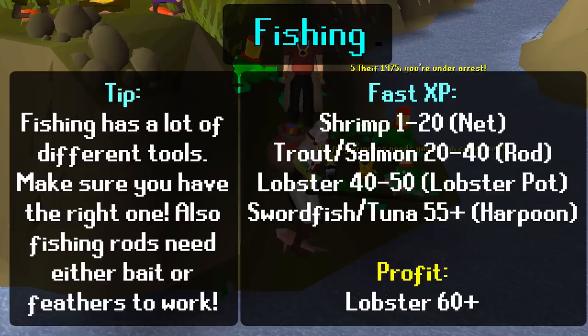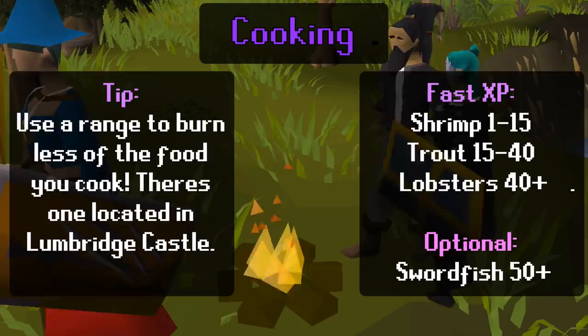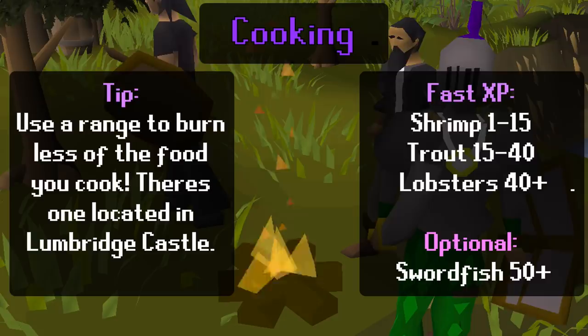Fishing is a resource-gathering skill where you simply use a net or fishing rod with bait or feathers to collect fish. Whether you use a net or rod depends on what you're fishing. Cooking is a fairly easy skill to train — you get cooking XP by cooking the many different foods across RuneScape. If you don't sell the fish from fishing, simply light a fire and start cooking. If you want to burn less food however, it's recommended to cook at a range.